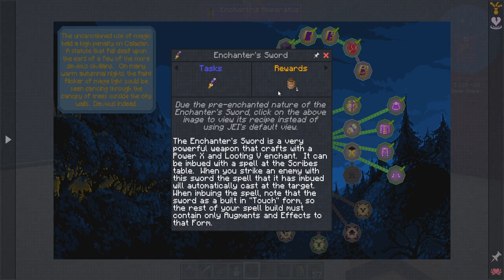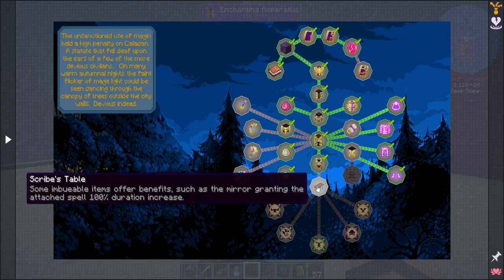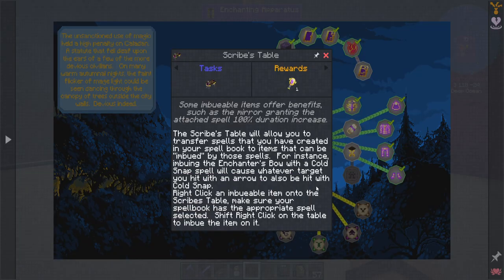The Enchanter's Sword is a very powerful weapon that crafts with power 10 and looting 5 enchant. It can be imbued with a spell at the Scribes table. When you strike an enemy with this sword, the spell that it has imbued will automatically cast at the target. Note that the sword has a built-in touch form, so the rest of your spell build must contain only augments and effects. As that requires the Scribes table, let's divert over here momentarily to make this, and then we can continue.